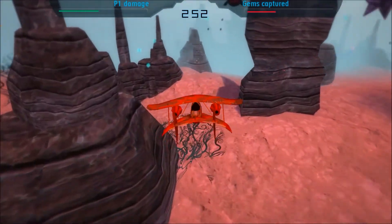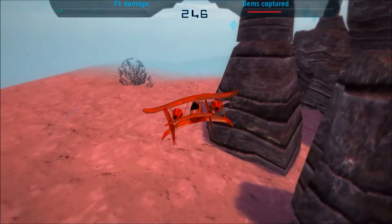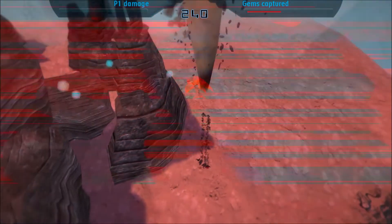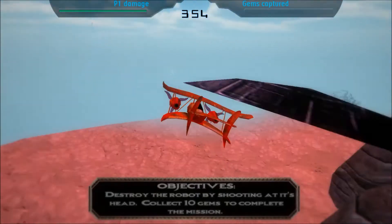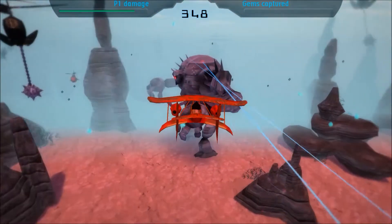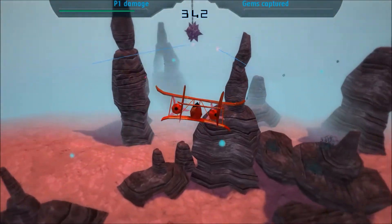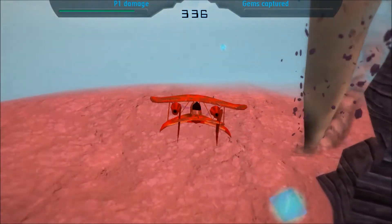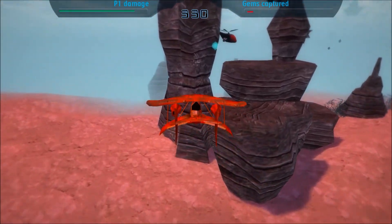We'll collect some gems and go - I've barely got to hit you, but you bring down so much pain on my little biplane. Time to roll! I think the tactics need to change - who gives a crap about the gems when we've got to destroy this robot? That's what we're sent here for. Not getting greedy and losing our lives. I say that but then I keep going for the gems.